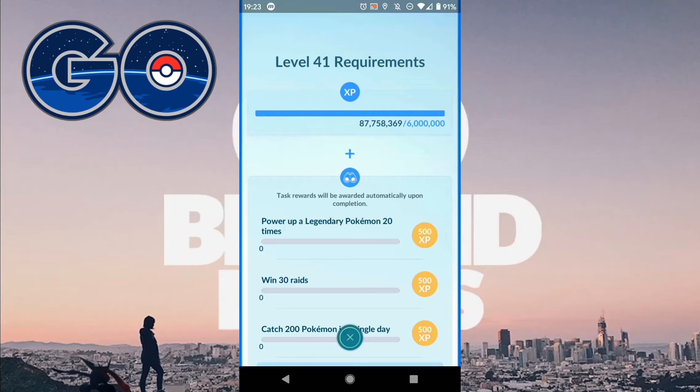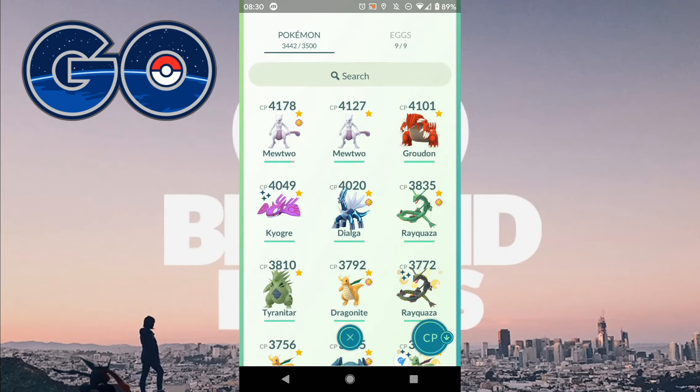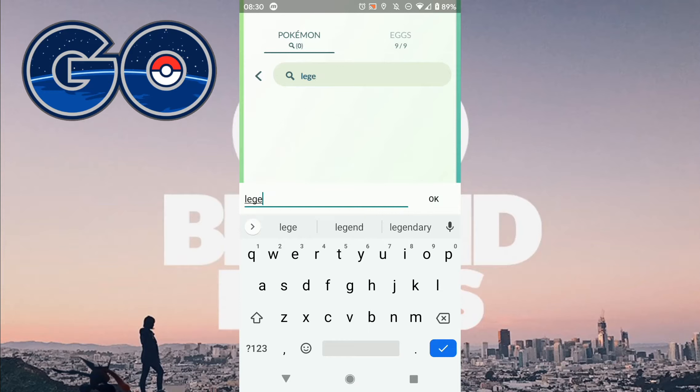The most annoying for me is win 30 raids, because it'll take some time if you don't want to use Premium Passes. In terms of powering up Pokemon, we'll jump in and start — there are two things I would suggest to do.